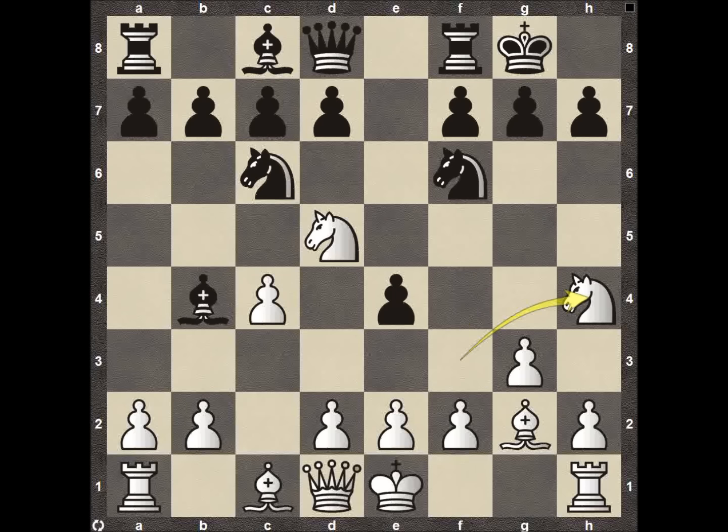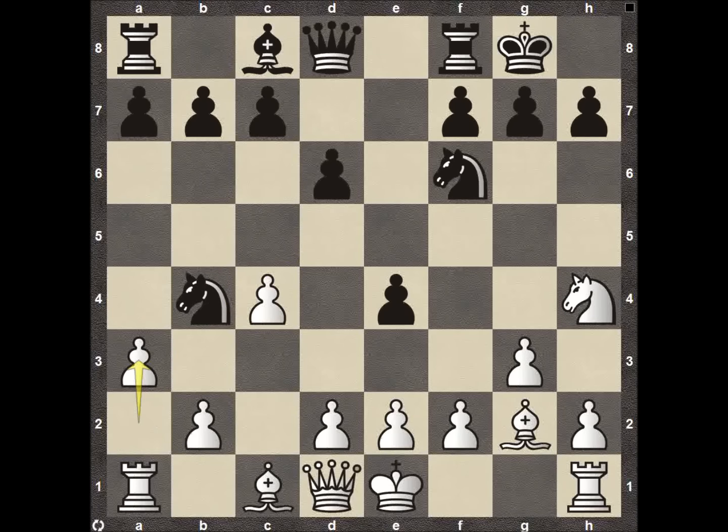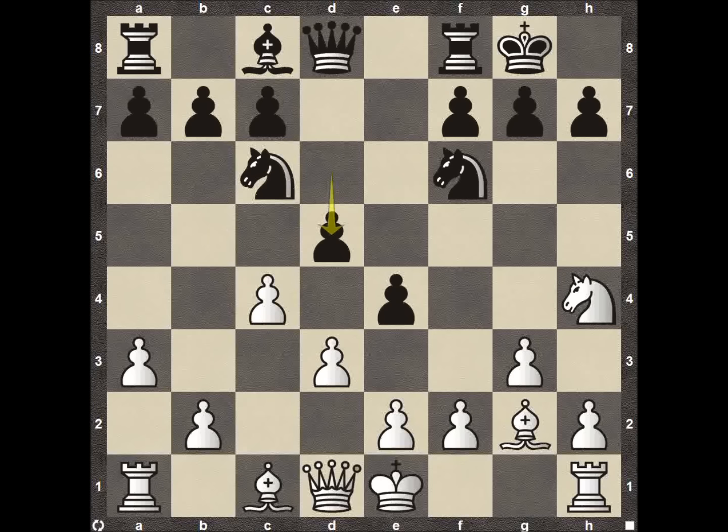We see knight H4, pawn to D6 opening up the door for the light-square bishop to get involved. Knight back to B4, knight capturing on B4, pawn A3 forcing the knight back, knight to C6, pawn to D3, pawn to D5. Now it's where it gets a little interesting on the board.